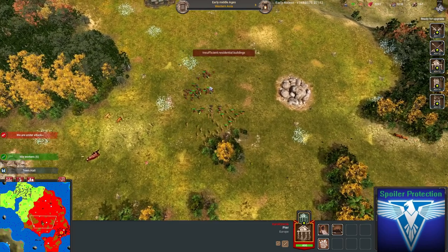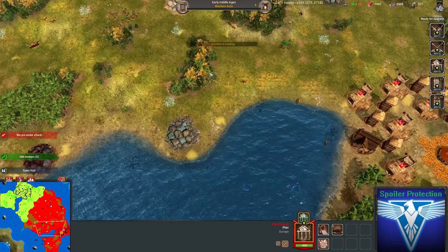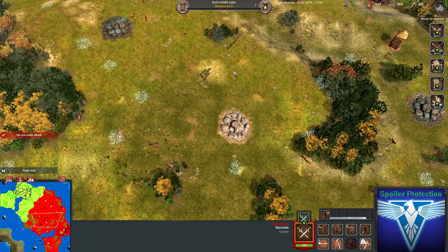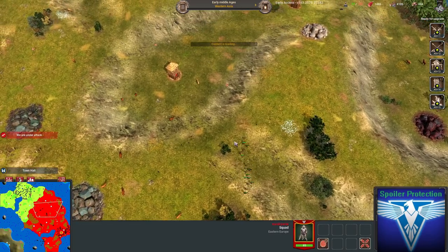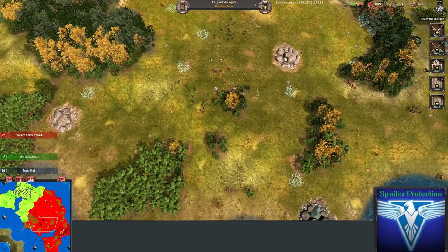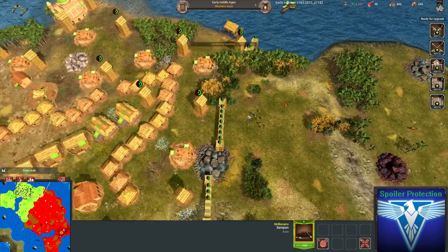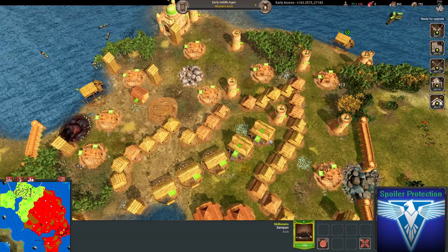I slow it down and see them — better turn around and fight, but there are too many of these guys. As a Europe player, the best strategy seems to be keeping your metal age barracks and continuously creating swordsmen so you can upgrade them into squads — it's a really solid strat. At this point I'm trying to harass him but I keep bumping into swordsmen along the way. I'm prepping some sampans but this game dragged on and could have ended sooner many times.